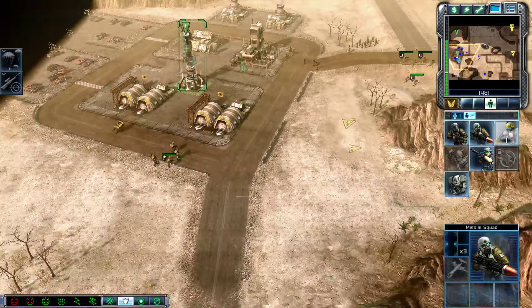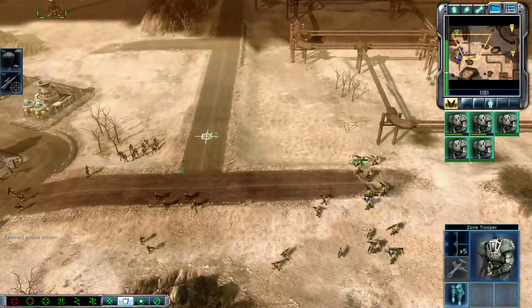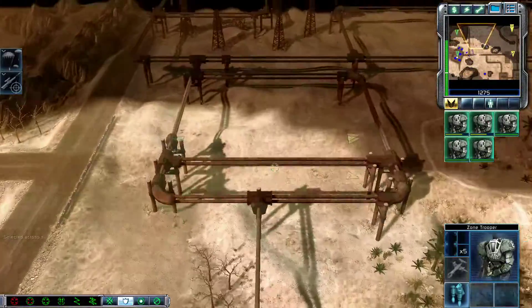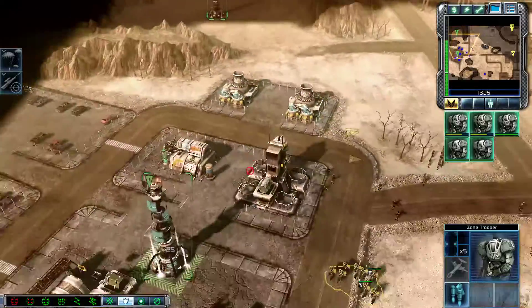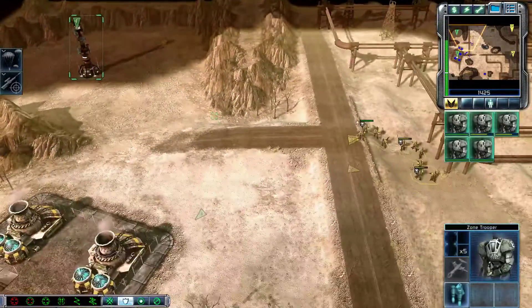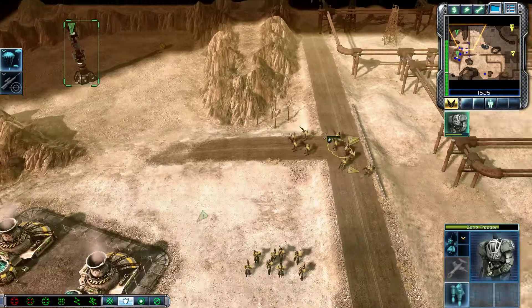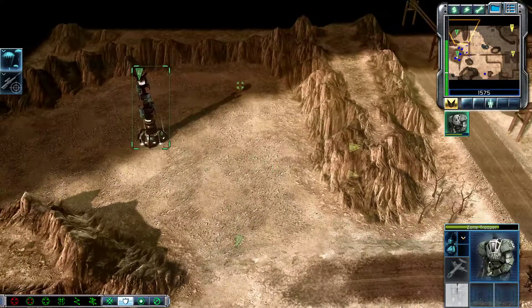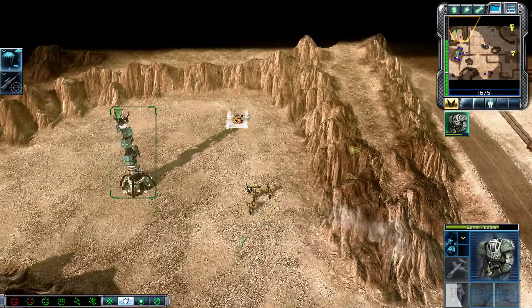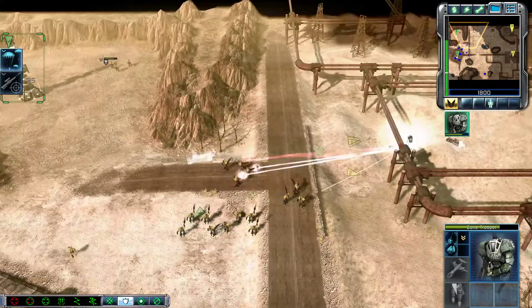Troopers ready for action. Troopers in the field. Enemy unit sighted. Where the hell is all the Tiberium at? Nod must have harvested it all. Unit promoted. There we go. Two more of those.